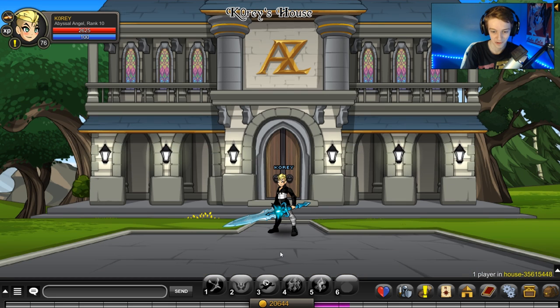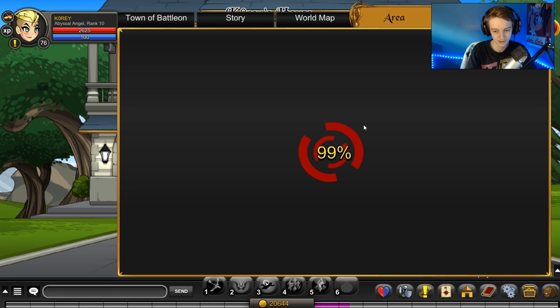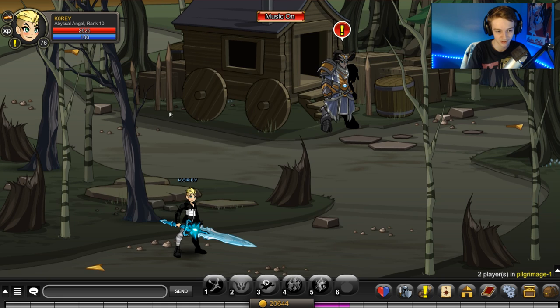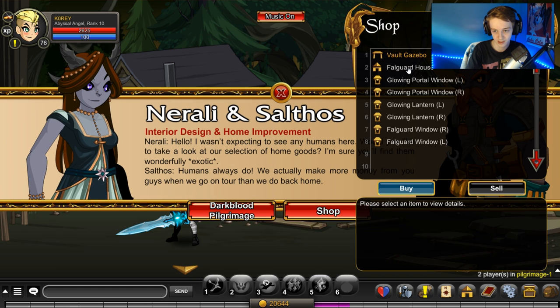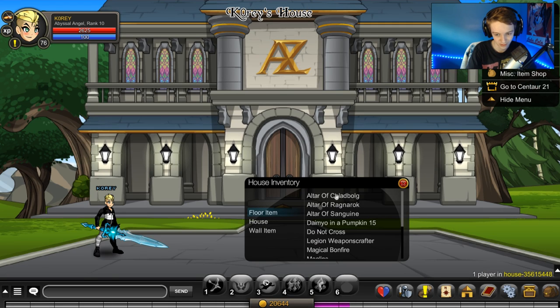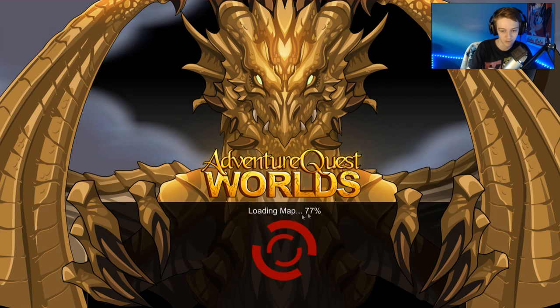Would I recommend farming for this? No. Maybe if you don't have any better options — it is non-member, so it might be a good non-member house. But compared to other houses, even that brand new house in the new area that came out this Friday — the Fallguard House — I think is better. To get that new house, you just run up and it's like 250k gold, so it's one fourth the price of this house. In my opinion it looks a bit better.